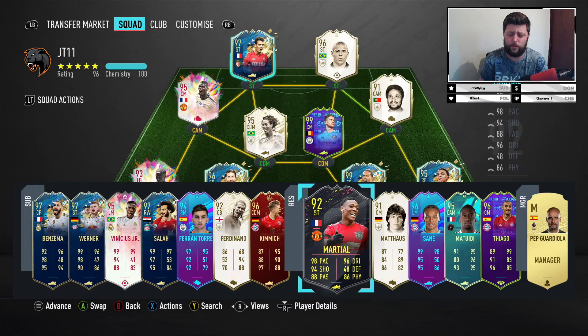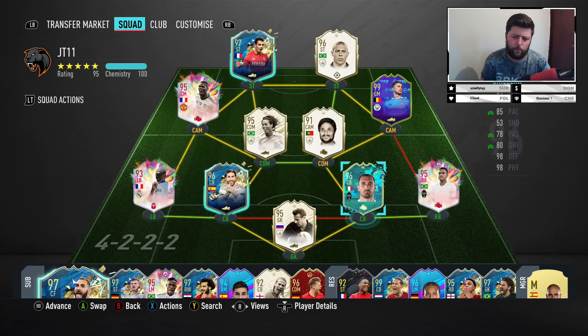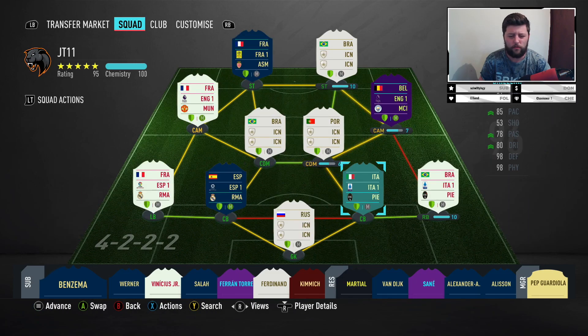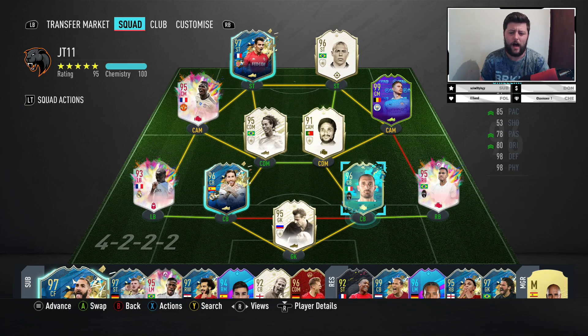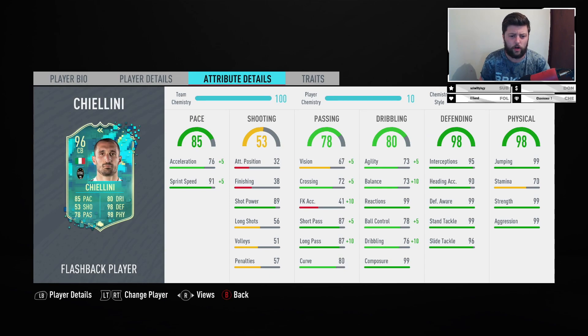I'm going to jump into a squad, get the Engine on him and see what he's about. We've just put the Engine on, swapped things around, bought Virgil and Trent off just to get the chemistry right. We've also put in Yashin — could be the signing of the summer for me. With the Engine we get plus five on pace, taking him up to 81 acceleration and 96 sprint speed — still not amazing on acceleration but it's better. Agility goes up to 78 and balance to 83, which is usable.